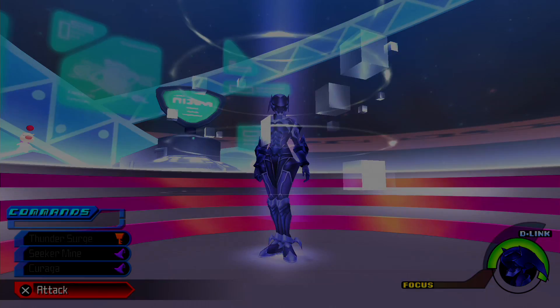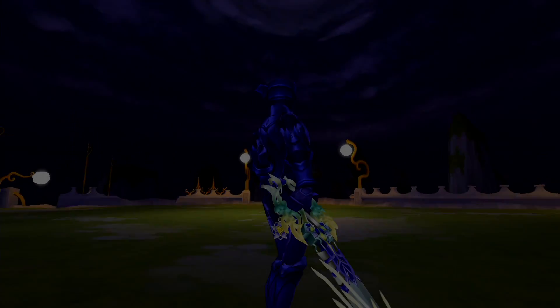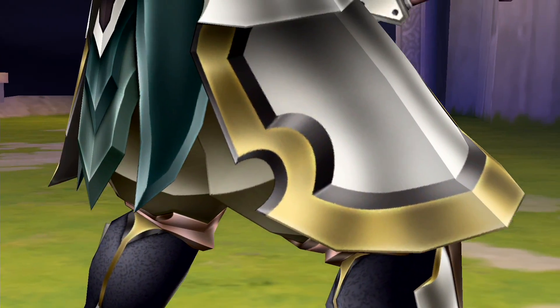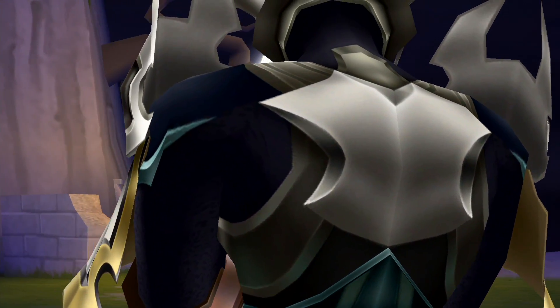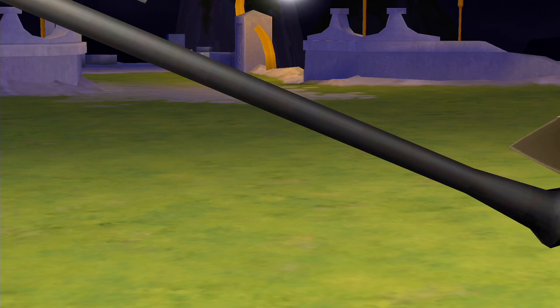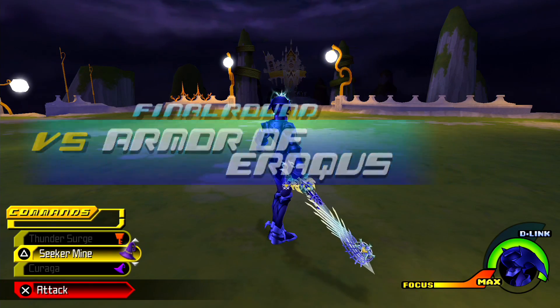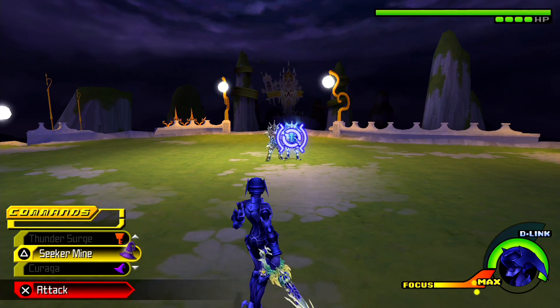So with all that said, let's begin. Aside from those that I just mentioned, I also recommend having Renewal Barrier and your Ultimate Shot Lock, because here we've got a familiar Keyblade. In a familiar battle pose, we're fighting the Armor of Master Eraqus.